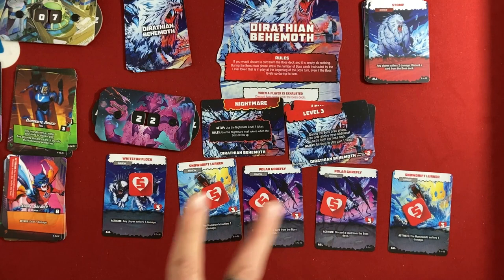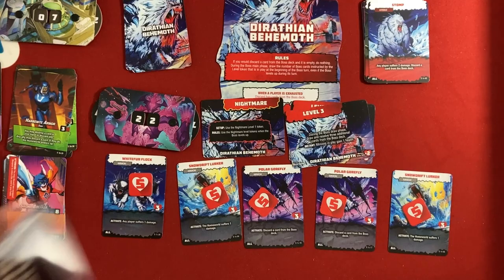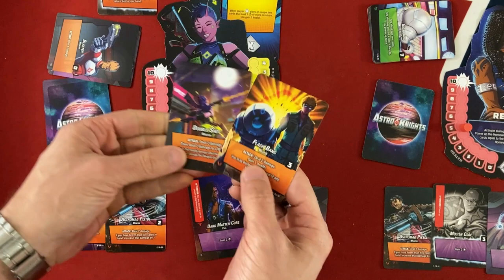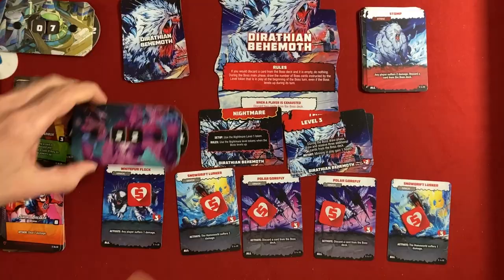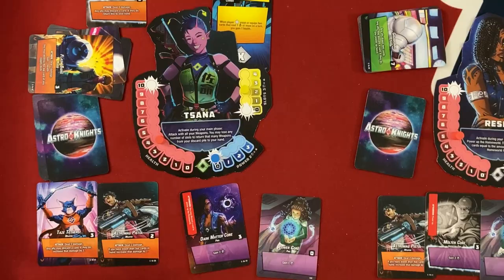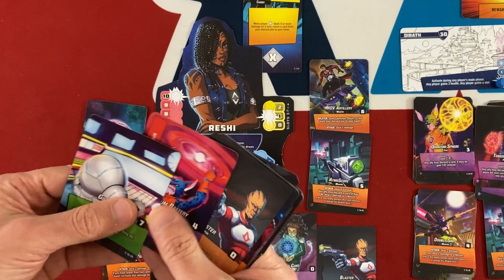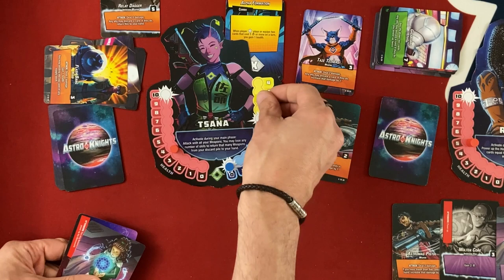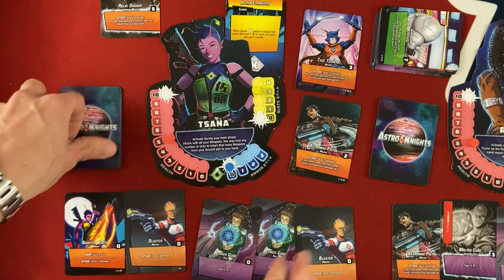Boss: one player loses a damage — Sana takes it. Then four more cards: any player and homeworld suffer damage (homeworld tied so Sana takes it), a Snowdrift Lurker spawns, any player discards and suffers one damage (Sana takes it discarding a blaster she can't play), and any player suffers two damage and a boss card discards. Reshi takes the last hit. Sana's turn: Flashbang heals her, Double Shot deals four to the boss bringing him to 18, two damage to a minion. That was definitely five damage — Reshi gets a card back, pulling the Remote Detonator.